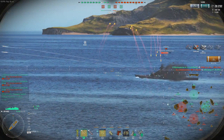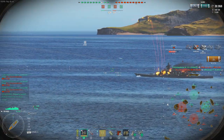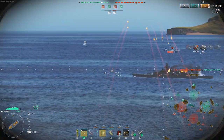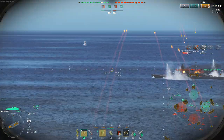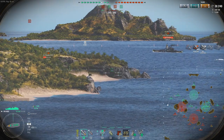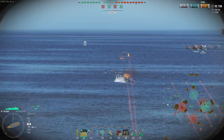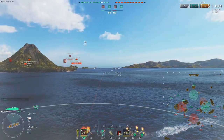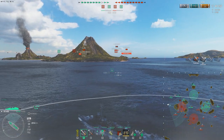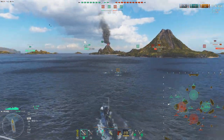If I can get him out of the way, then myself and my team can just push up the 1-2 line and gain a lot of map control. The Talon has now pushed into the cap, which is exactly what I wanted — it's preventing him from sitting on this rock. Radar cruisers love to sit on rocks. At this point I'm sort of angry at my team, especially my battleships — there's a broadside Talon in the middle of the cap and he's not dead yet.